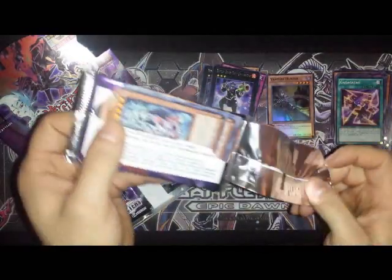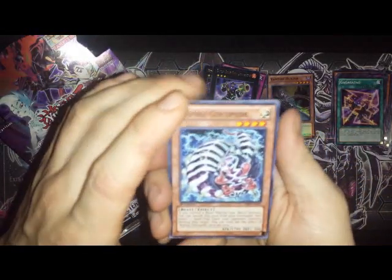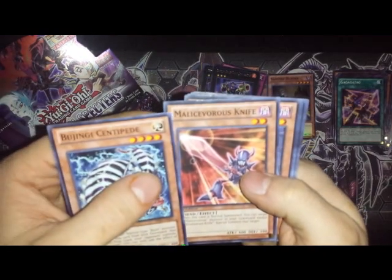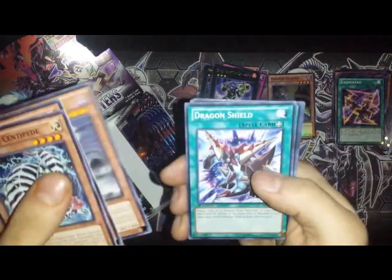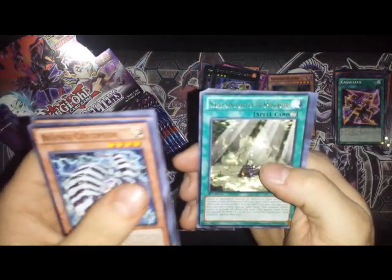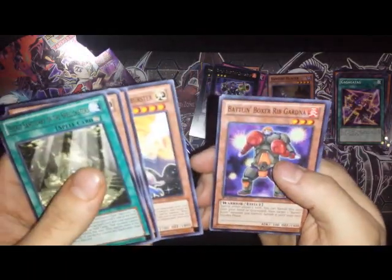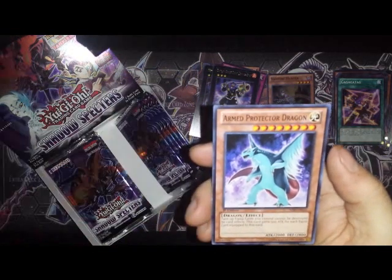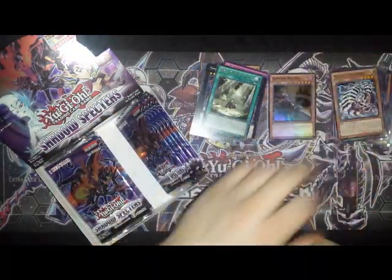So far I want to pull more foils — this isn't good, not liking this box so far, hopefully it turns itself around. Secret: Sanctuary of Spell Casters.